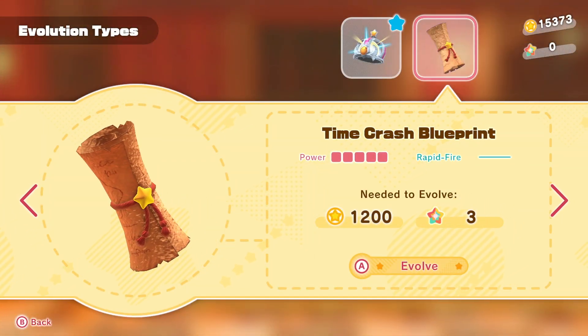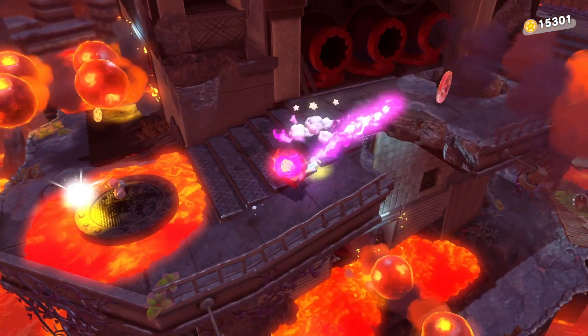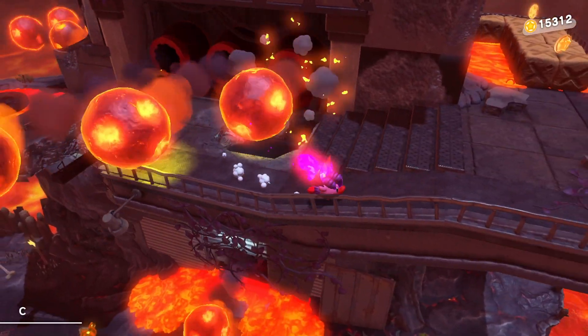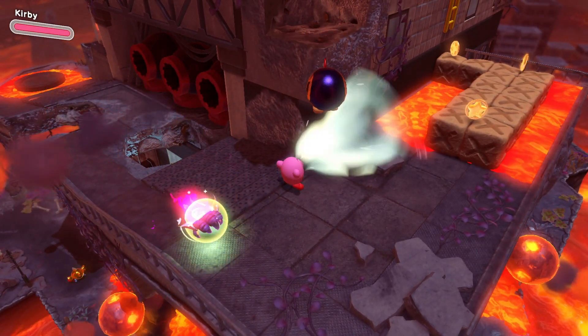You can also get Crash in the level itself. You just need to track on up past the three cannons and then start hoovering around about that corner. The big bomb that's dropping down — if you hoover that up, you'll then be able to get Crash.